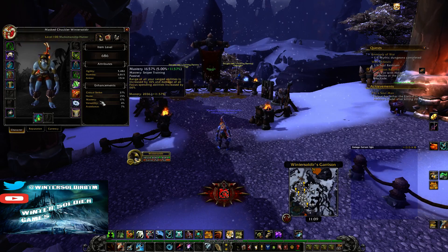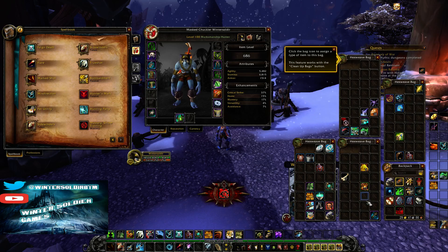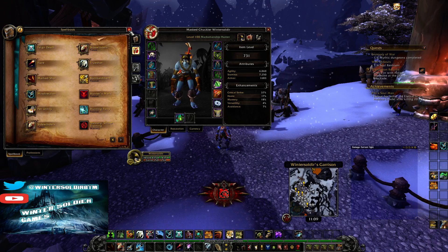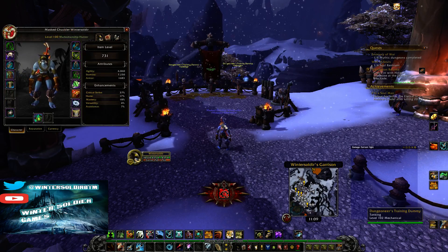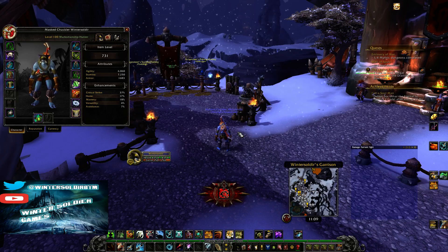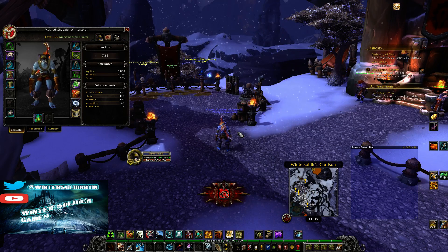Next, you want mastery. You know why you want mastery? Because mastery is your sniper training, and sniper training does a ton of damage when it stacks with your mastery. So the more mastery you have, the more damage all your shots do. Next up is haste. Haste increases your auto attacks, your aimed shots, and your barrage. It's all around good. The more auto shots you get, the more chances of sidewinders procs you get, the more damage you do overall. Not rocket science.